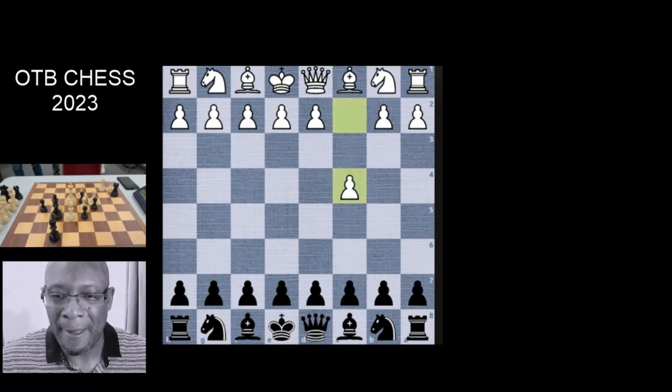We played as black and the opponent pushed through with what looked like an odd move. When they made that move I looked at the board and the pieces were in the wrong place — the black pieces were on the white squares. I kindly asked if we could change it around because if I'm doing notation it would be incorrect. We switched the board and replaced the pieces, then restarted.